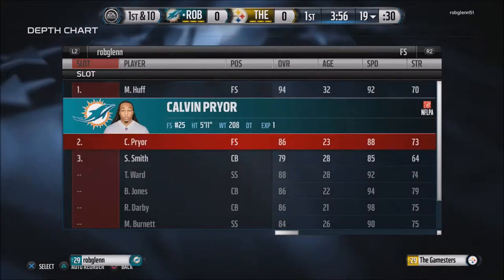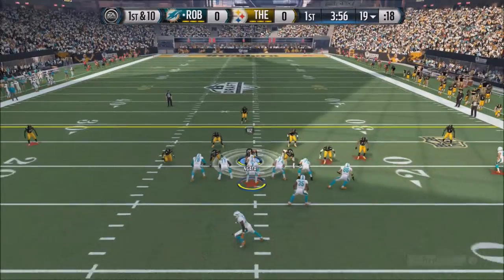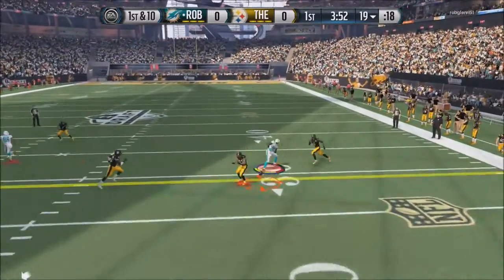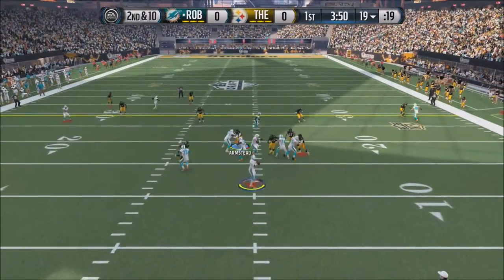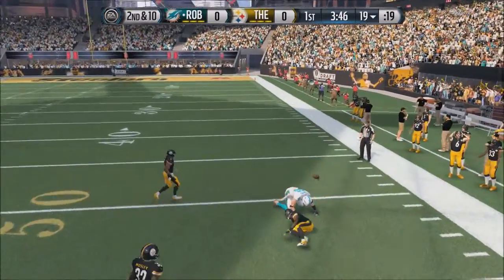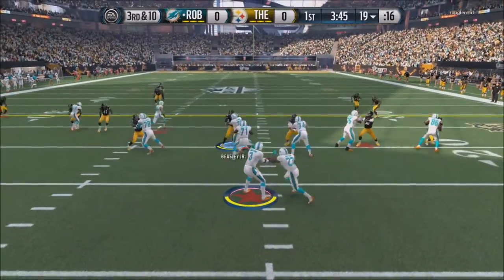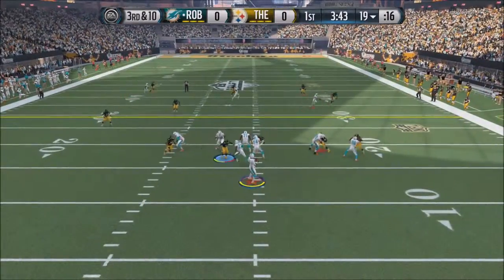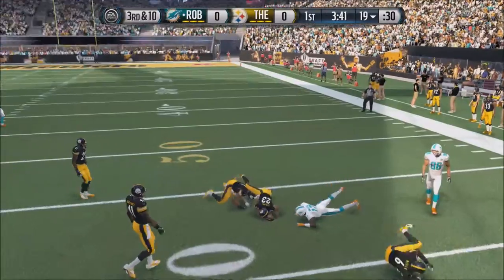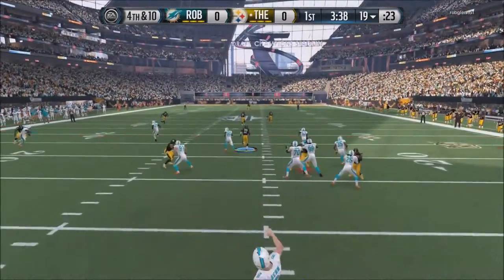This video is going to prove that it's scheme over team, even in MUT. That may not be the case all the time, but it surely is the case here. As you can see, he throws an incomplete pass, then another one. On third down, just to shake it up a little bit, he throws it and it's in. So he goes three and out, first possession of the game.